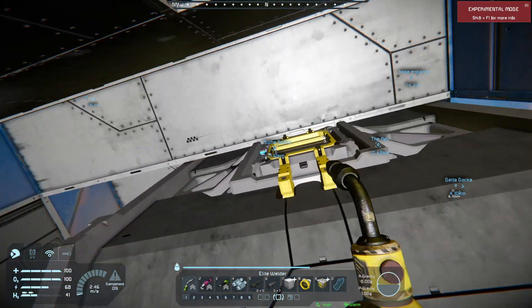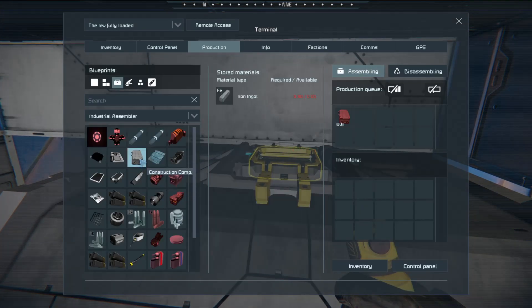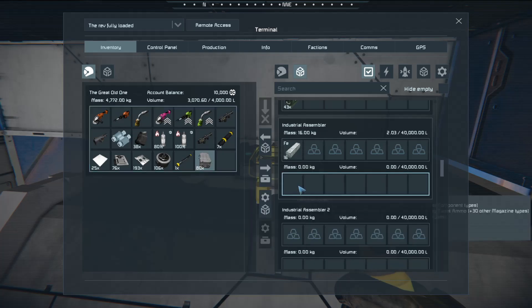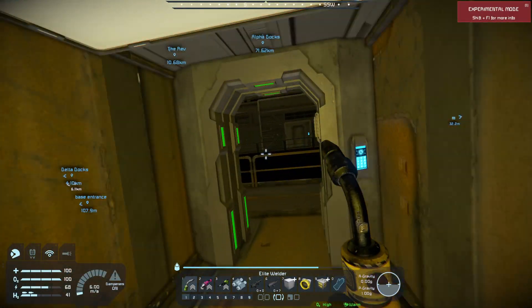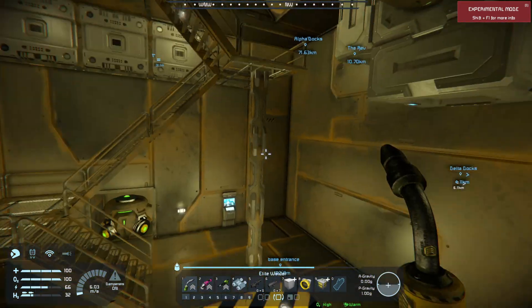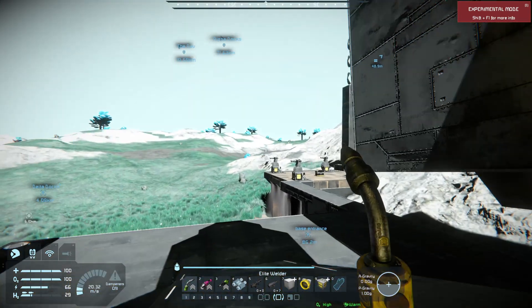I have my assemblers and all that stuff in here. Let's go to production, go to construction components. There we go. Almost there — that should be enough. The whole reason why I'm building this is just so I don't have to go all the way back and forth. I could just deposit right here and go back.